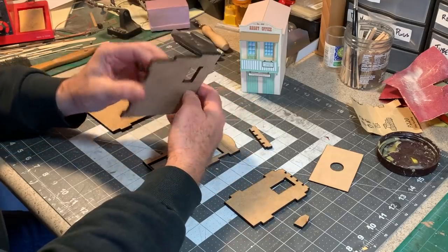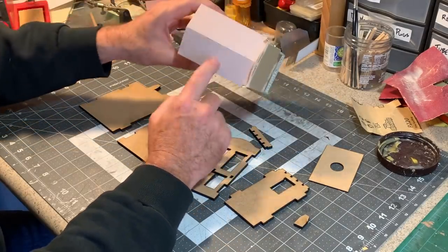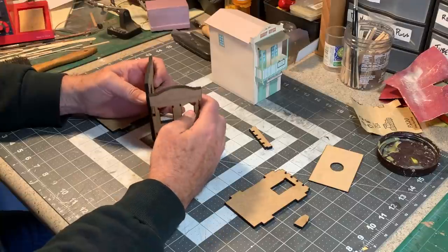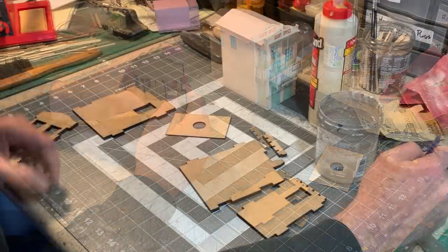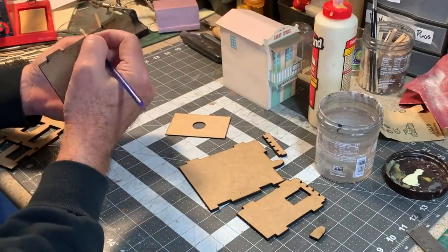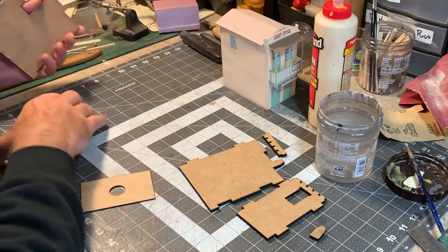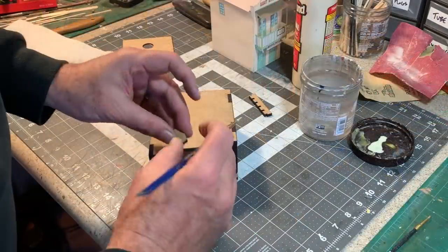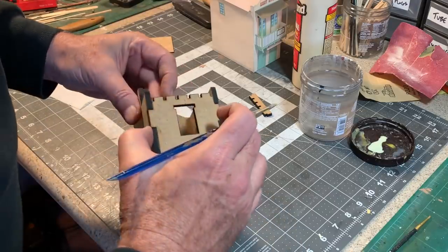I made one or two changes from the design of the Disneyland original. The original has a peaked roof and I decided I wanted a kind of a lean-to slanted roof going towards the back, which is a little bit more typical of what I see on these kind of adobe structures. Start off gluing the front wall to the side wall. I've already cut a floor out of some 1/16th of an inch thick MDF, and I'll use that to try and keep things square during construction.